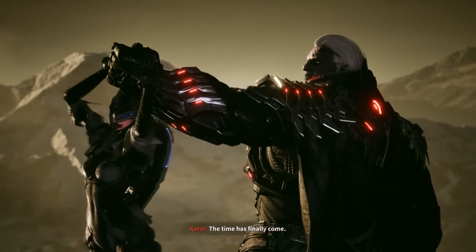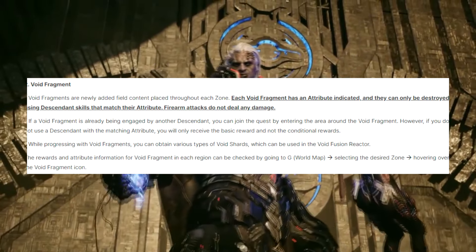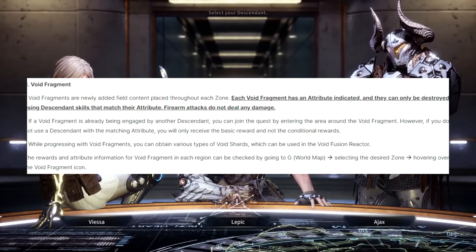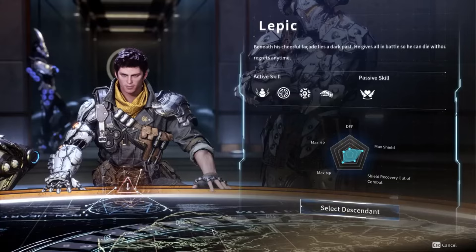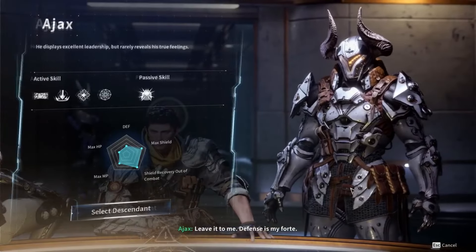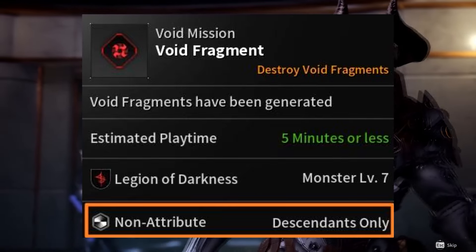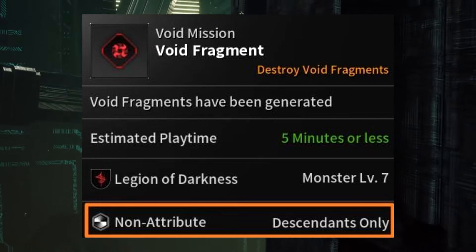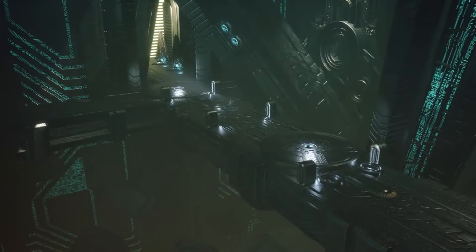Void fragments are newly added field content placed throughout each zone. Each void fragment has an attribute indicated, and they can only be destroyed using Descendant skills that match their attribute — firearm attacks do not deal any damage. If a void fragment is already being engaged by another Descendant, you can join by entering the area, but if you don't use a Descendant with the matching attribute, you'll only receive the basic reward and not conditional rewards. You can check attribute info for void fragments in each region via the world map by hovering over the void fragment icon.